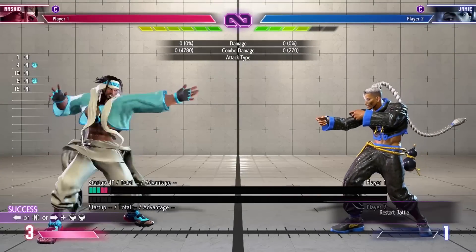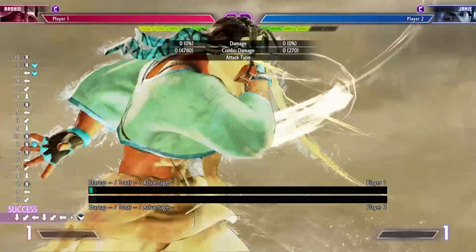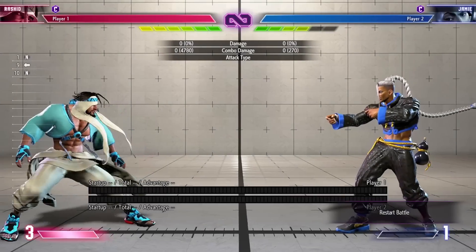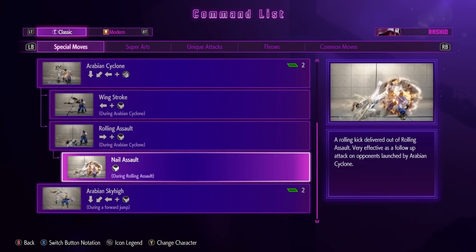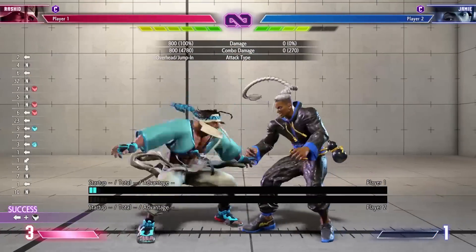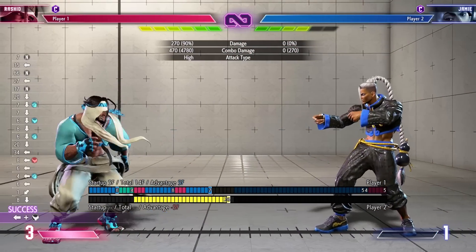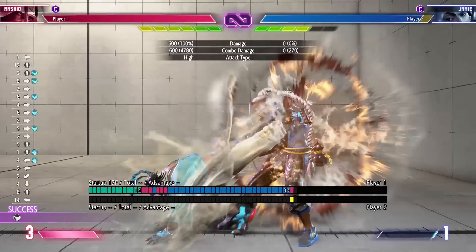The tornado jump is good for mixing up your approach and baiting DPs, but it doesn't go through projectiles and you can be counter-hit during it since it's pretty slow. There might be cool stuff with it mixed in with level two that I still need to lab. Cyclone has a couple of follow-ups: a back kick follow-up where Rashid travels in the air and can do a jump-in or whiff the jump-in and go low — so that's a high-low mix or high-low strike-throw mix. He also has the kick follow-up off the mixer.